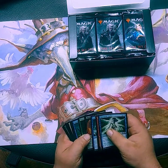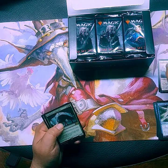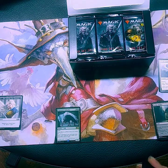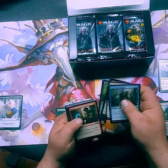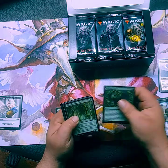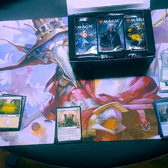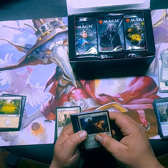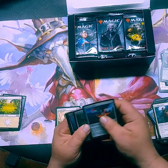Let's go through the commons here real quick. Pack one commons: Night Pack Ambusher, we have a token. Glad to see Shock still making another go around — nice one-drop kill spell. Shot back.